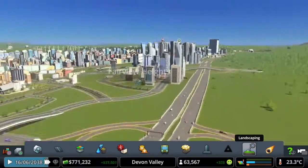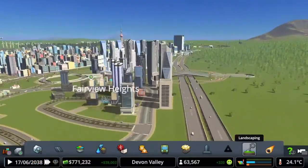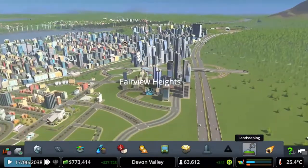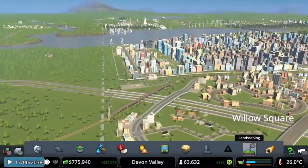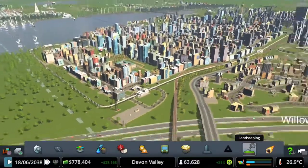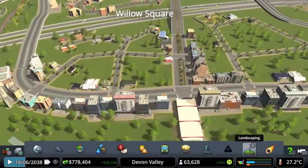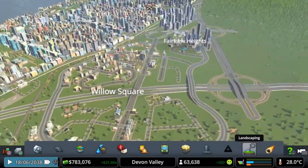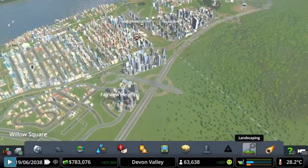In the last episode we got the high rise IT cluster in over here and here, which I think look awesome — definitely adds some extra height to the city. We also added the blimps, which you can see coming around at the moment, they are doing really well. We also added the tram lines around here, which are helping with people. We're still waiting for demand for residents but we have to continue on with the shopping.